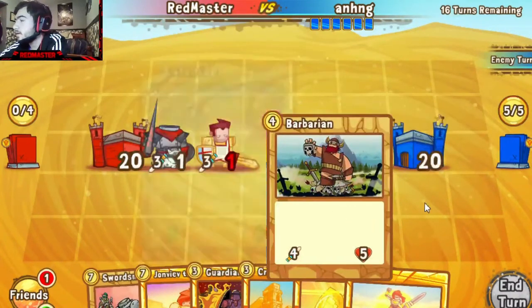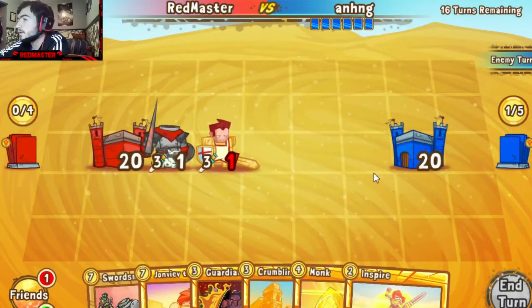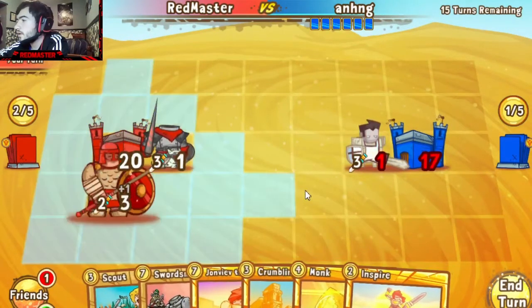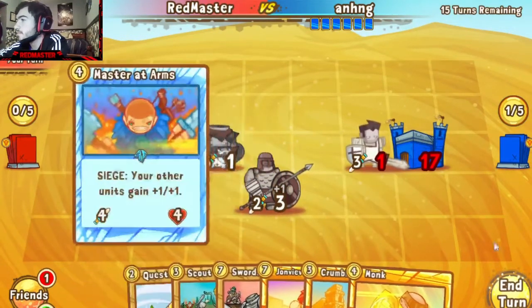I'll get a more even trade out of it — I'm not mad about that. Questing Knight, we'll throw the Guardian a bit more aggressively here. Place the Horseman there and then we'll probably reinforce our hand with a bit of Inspire.